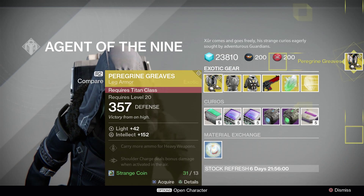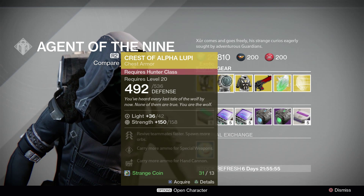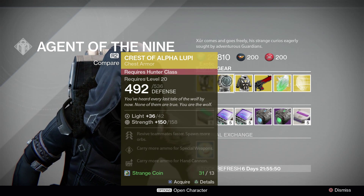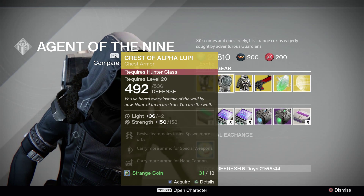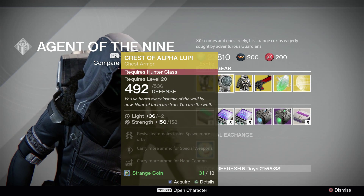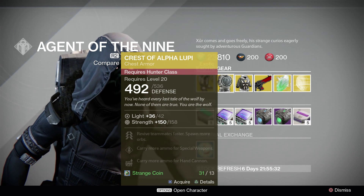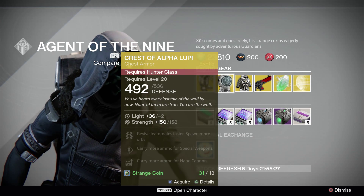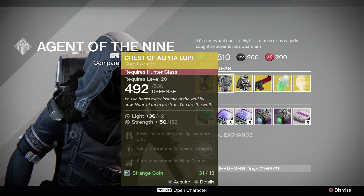Then we have the Crest of Alpha Lupi for the Hunter class. It has a base defense of 492 and end defense of 536. Since this is an older exotic, you still have to level it up, so it does not come with a base light of 42 — it only has an end light of 36. It has a base strength of 150 and end strength of 158. The perks read: revive teammates faster, spawn more orbs, carry more ammo for special weapons, and carry more ammo for hand cannons.